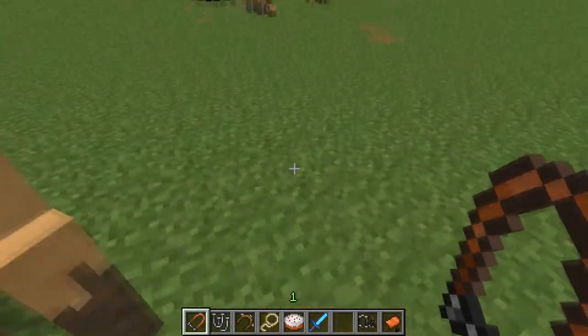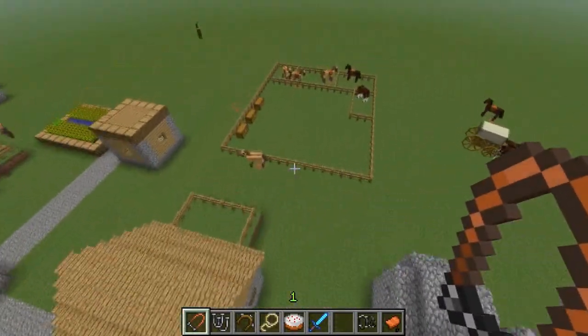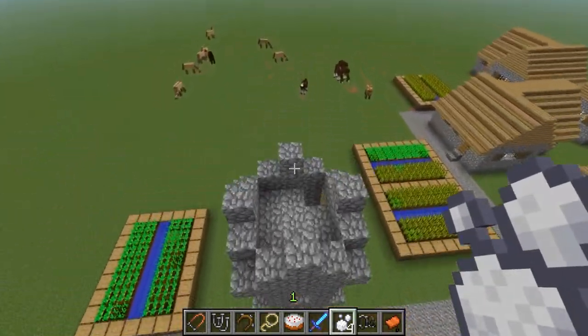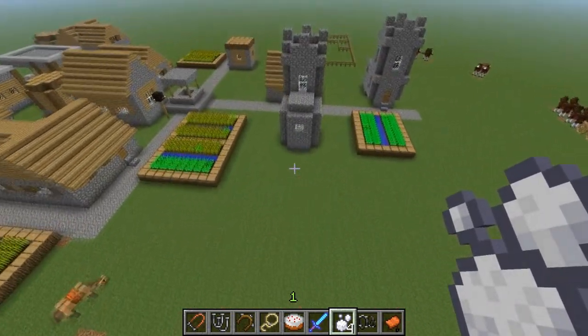In survival world, the horses react when you walk up to them. I'll show you how to breed — you can breed horses to get a foal. I think I had one over here that was natural, but maybe I killed it on accident.